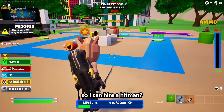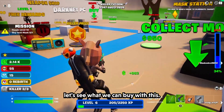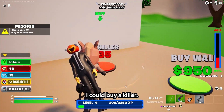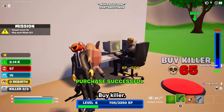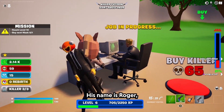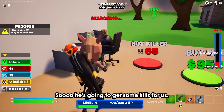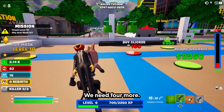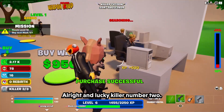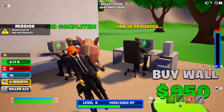Buy a killer — so I can hire a hitman. Okay so I have over a thousand dollars. Let's see what we can buy with this. And I have two thousand dollars. Oh right, I can buy a killer. So this is our killer. His name is Roger, and his job is in progress — so he's gonna get some kills for us. We need four more. I can buy another killer. Alright, lucky killer number two. We got Roger and we got Dodger. Roger and Dodger.